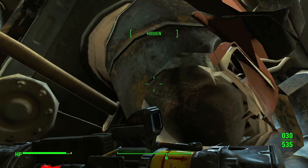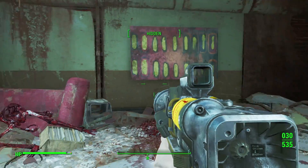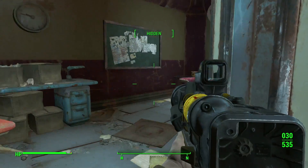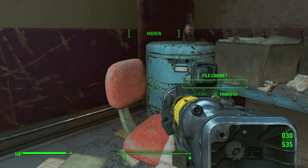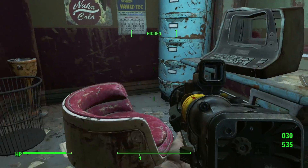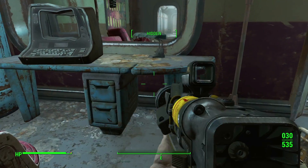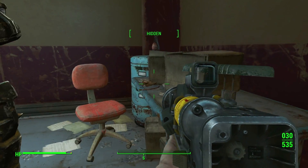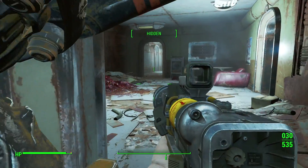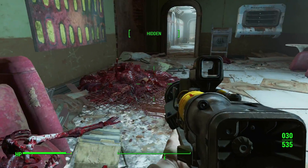Are we still inside? Yes, I still think we're inside. Doesn't seem to be anybody over here, but the hidden meter is moving around, so there's definitely some more Super Mutants on this floor. Taking all of the clipboards, because why not? So I guess technical documents don't show up in the game until you do that mission, because I've never seen one before. Now they're all over the place.